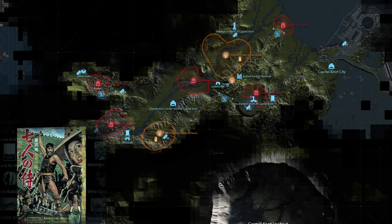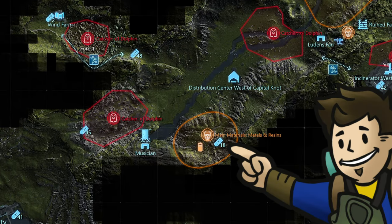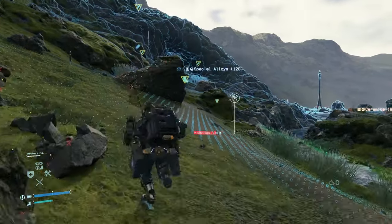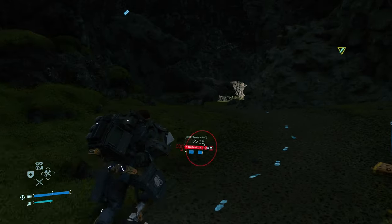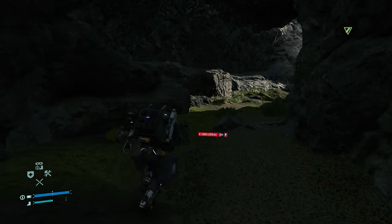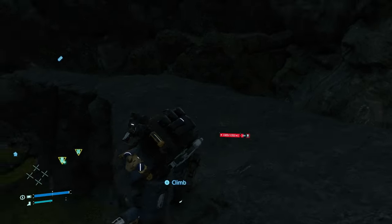The next one contains data on the Seven Samurai and is located near the second mule camp southwest of the distro center west of Capital Knot City — that's in the eastern region, southwest of that. Once you're up at the main ledge leading into the mule territory, there will be a cave off to your left you can enter as a bypass to get into the mule camp unnoticed, as well as a little ledge you can climb up to that will contain the memory chip.